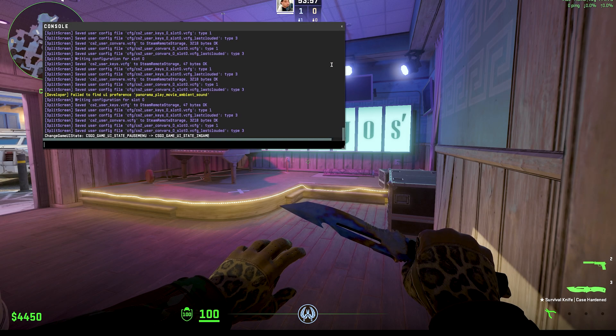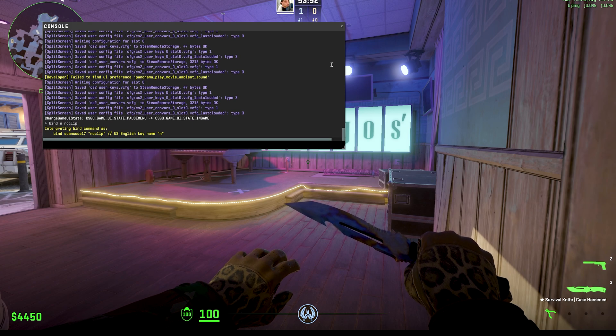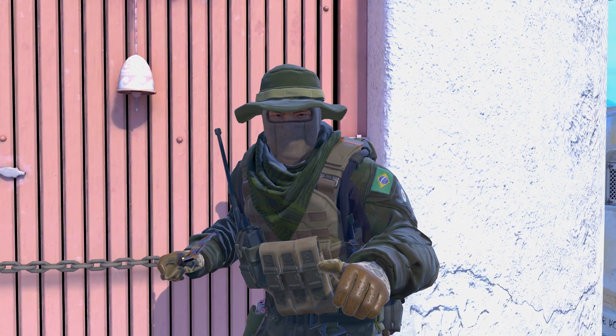Next, assign your noclip key binding by typing bind end noclip into the console. Make sure you replace the end key with whichever key you prefer to use.